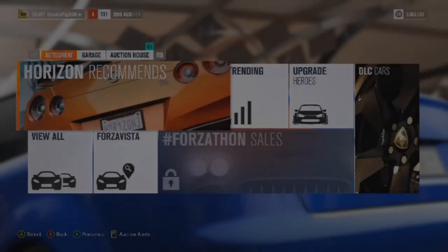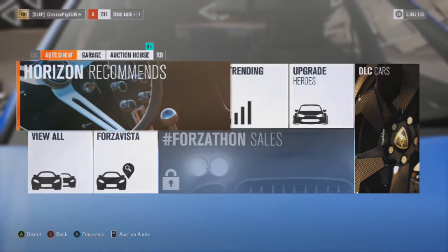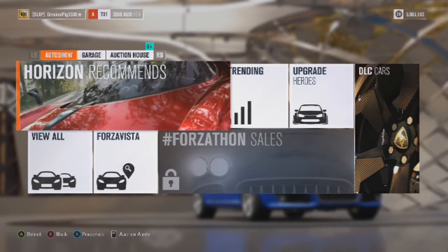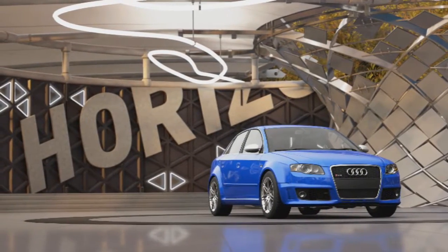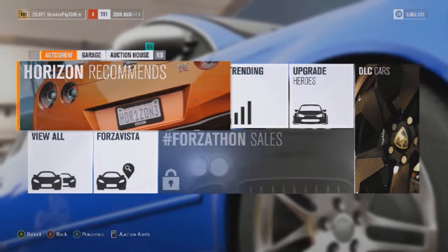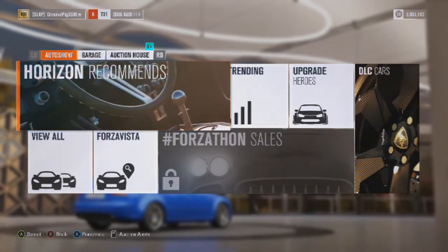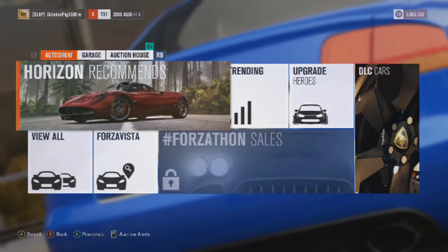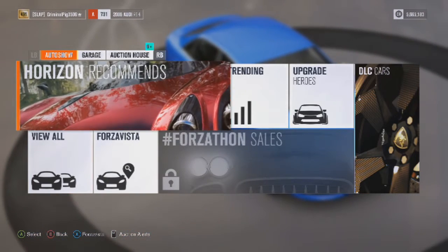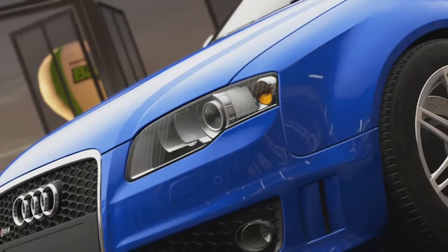Welcome back to another video. Today we have the start of my brand new series on Forza Horizon 3 called 'How to Make a Clean Car' - not cleaning off dirt, but making it look proper nice, really cool, really low. If you can add body kits, choose a nice design, make it look proper nice. We're going to be using the car from stock and then upgrading it.